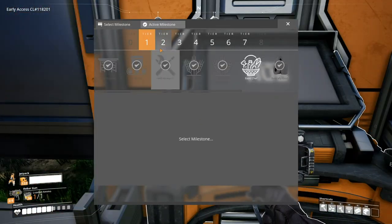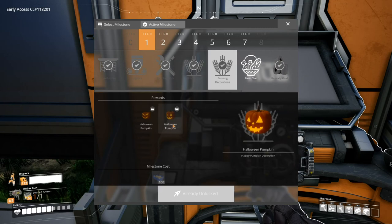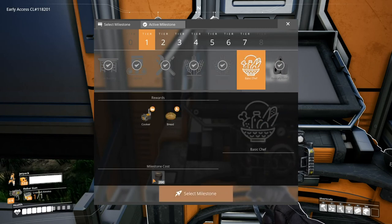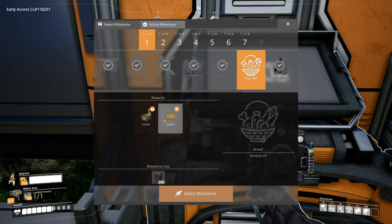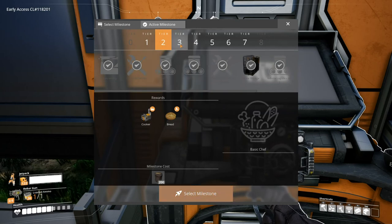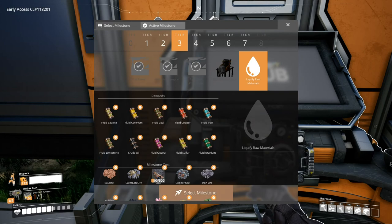When you go to your hub terminal, first here is basic farmer: wheat, potatoes, and then you get pumpkins for the second one. There is a cost for seeds. This one we're working towards with the wheat, and you get a cooker, and then you get to make bread. Second tier's got nothing.